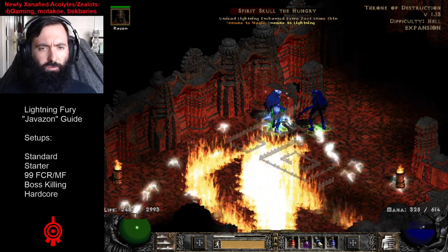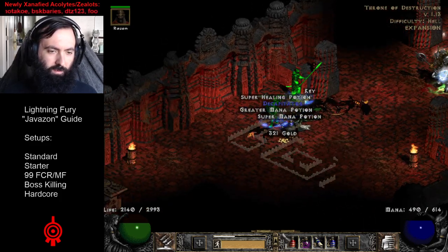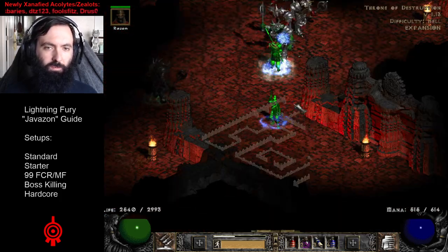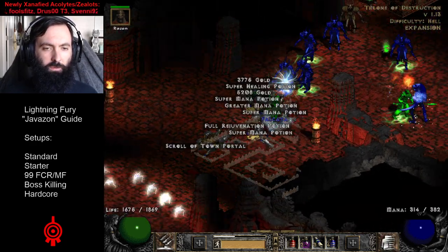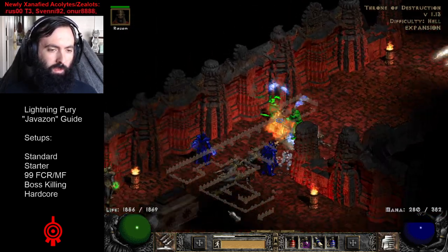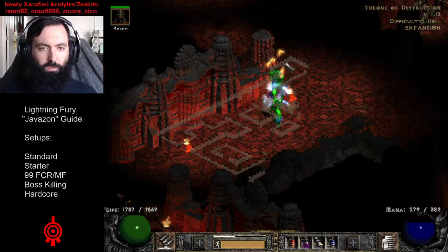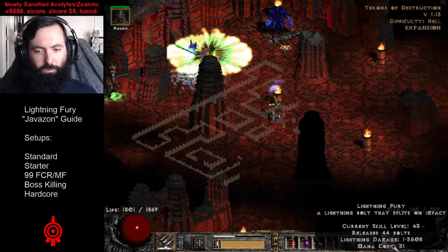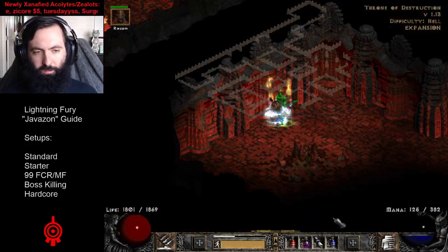That monster has both physical resistance and lightning immunity that can't be broken by Infinity. So right there, I made sure to whip out my Jab attack, which does a lot of physical damage especially with my Ethereal Titans. Because these monsters have a bit more health, you might want to swap to Charge Strike. Having Charge Strike on left click, teleport, and Lightning Fury on right click tends to be pretty optimal — you can just use Charge Strike and Lightning Fury no matter what.